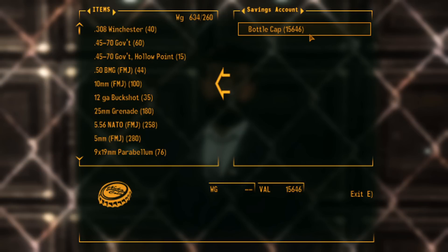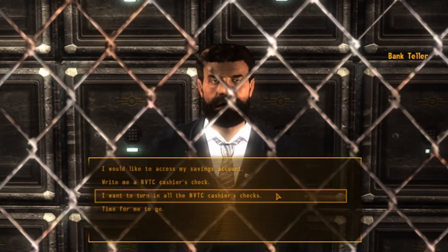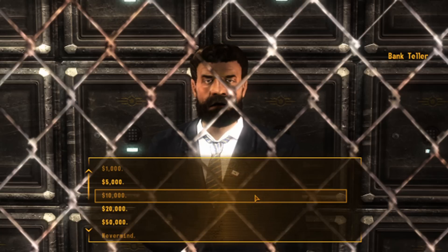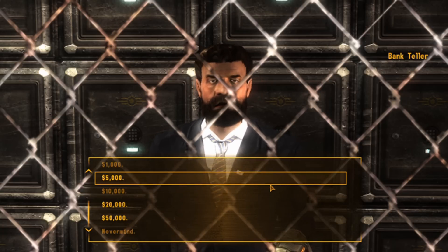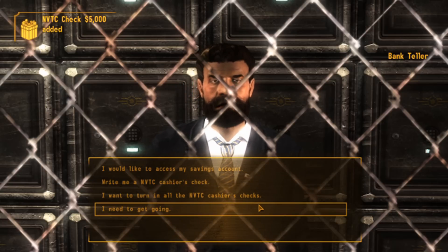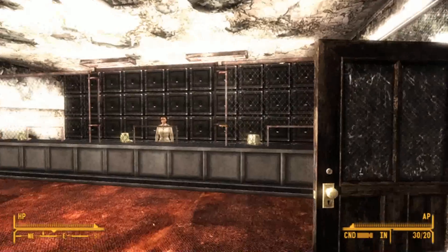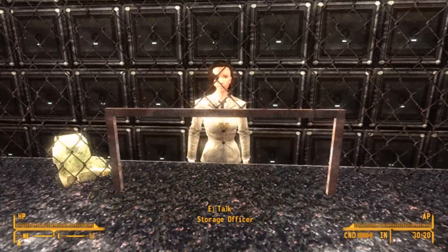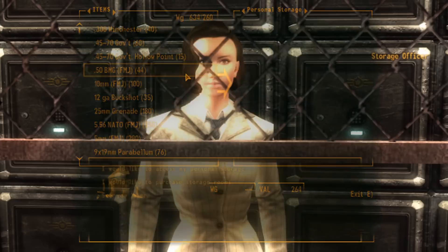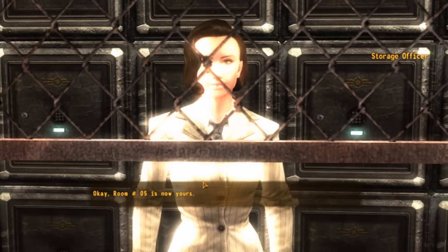Deposit your money here instead of carrying around 100,000 bottle caps — or your gold bars if you were someone who made sure you escaped Dead Money with all the gold bars like I did. You can do cashier checks — basically you hold onto this, put that many caps in, lose that many caps, then come and give it back to them and get your caps back that way. That's another way to hold onto a million caps. You can see you have your own personal storage here, and you can also buy a bigger VIP room for the maximum possible storage area.